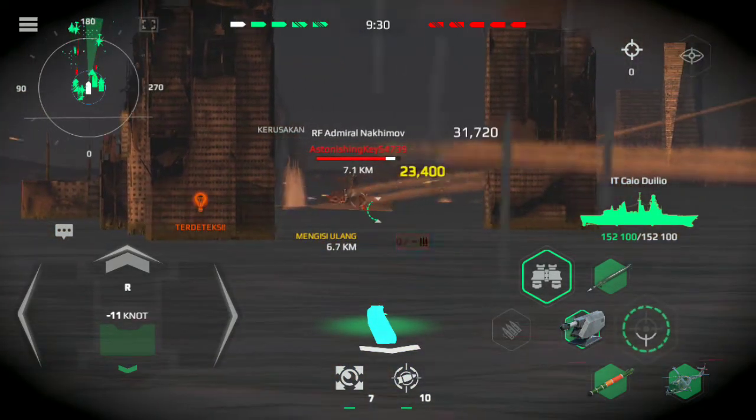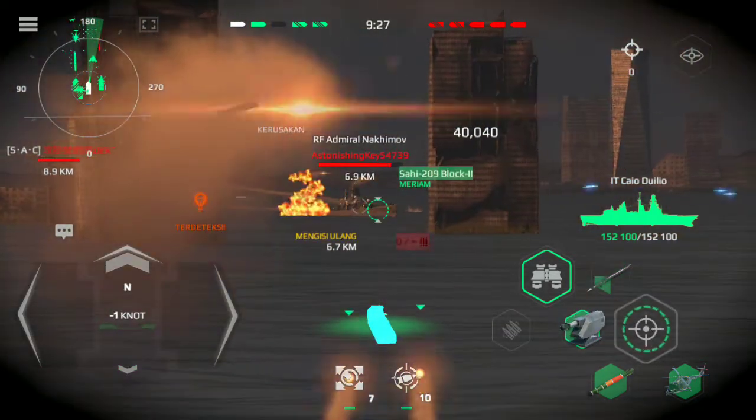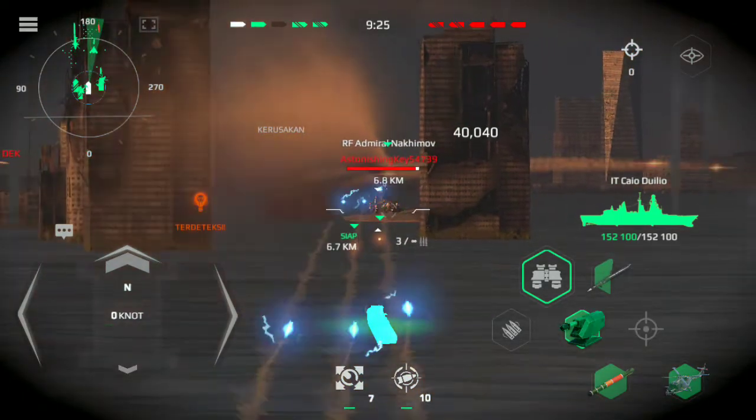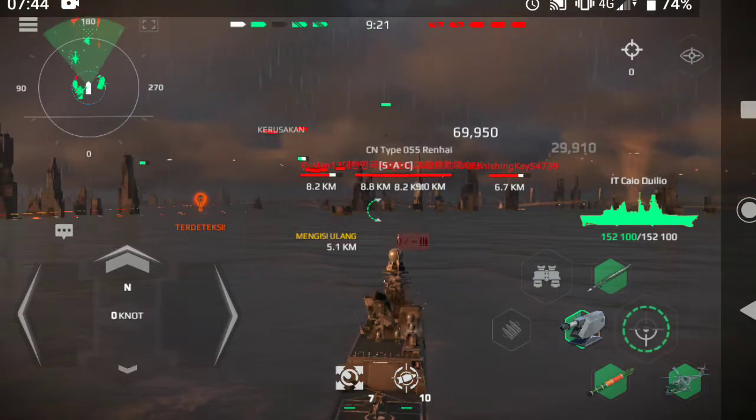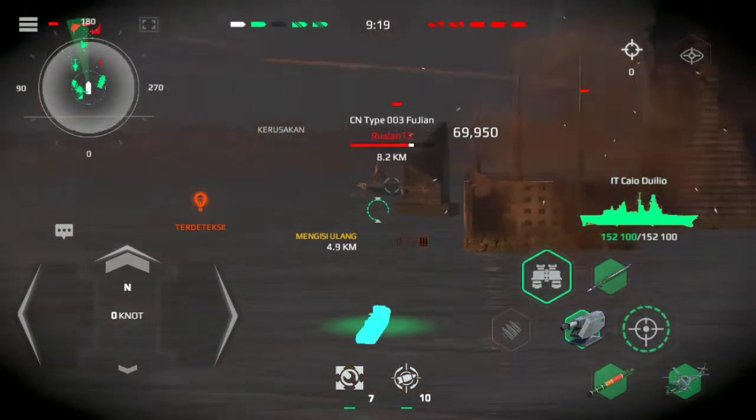CIC, small fast moving surface target detected. Bearing 0, distance 8-0, heading our way. Target on bearing 3-2-5, distance 5 kilometers, moving at 1-8 knots.